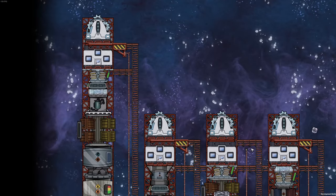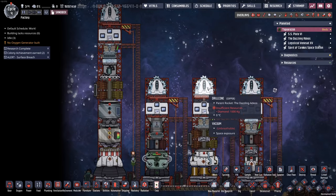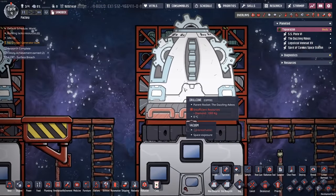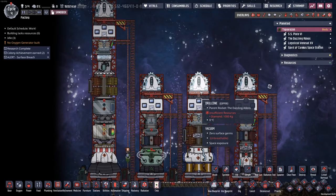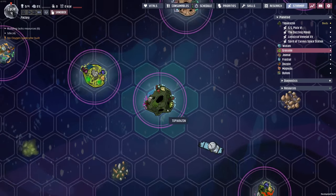Welcome back my fellow duplicates to Oxygen Not Included. Today we're taking a look at the latest update to the Space Out DLC called Mine the Gap. This one introduces a new component on top of our rockets that allows us to go out to certain destinations, mine stuff up, and bring it back for use inside of our base.